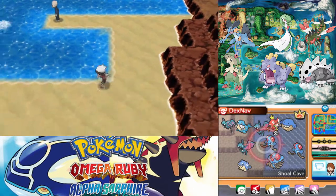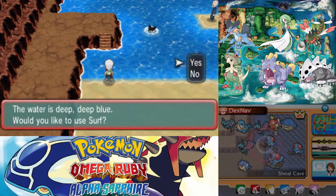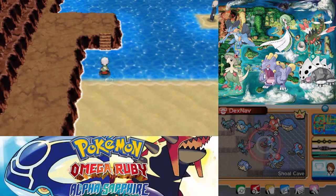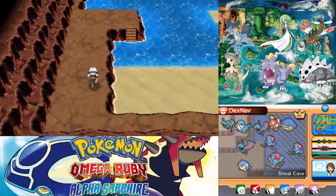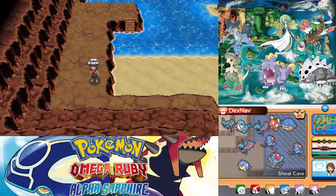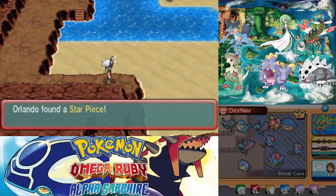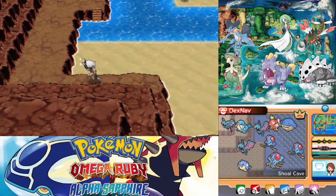We'll start off by heading over here. You can just surf onto the stairs somehow, however that makes sense. I had a repel going — I didn't even realize. We'll keep that going. And I guess the hidden item is just over here — we have a Star Piece, that's nice. That will pay for the repel I just used.